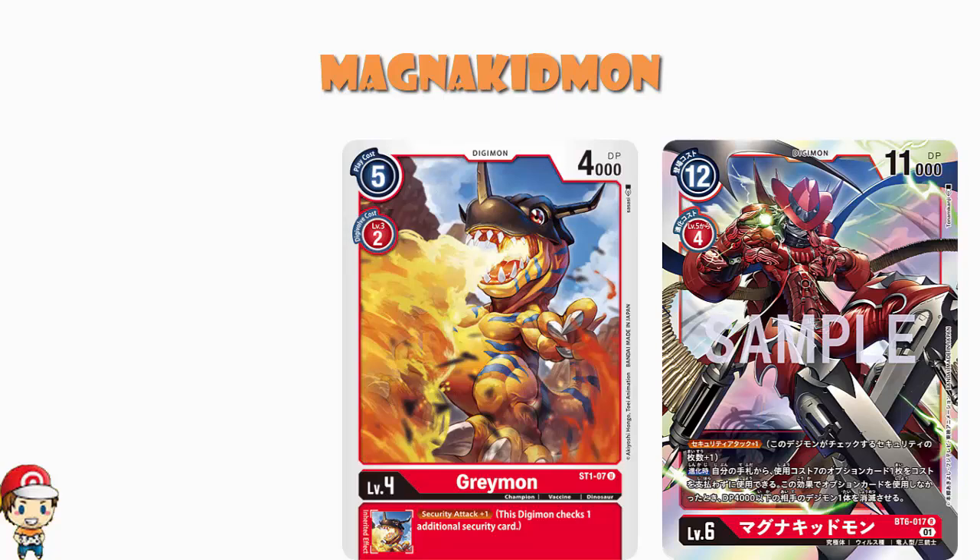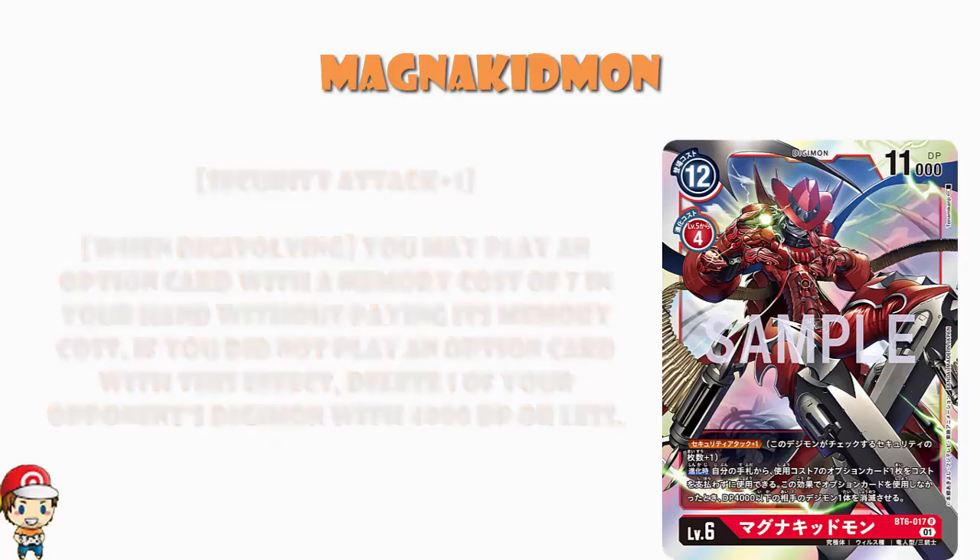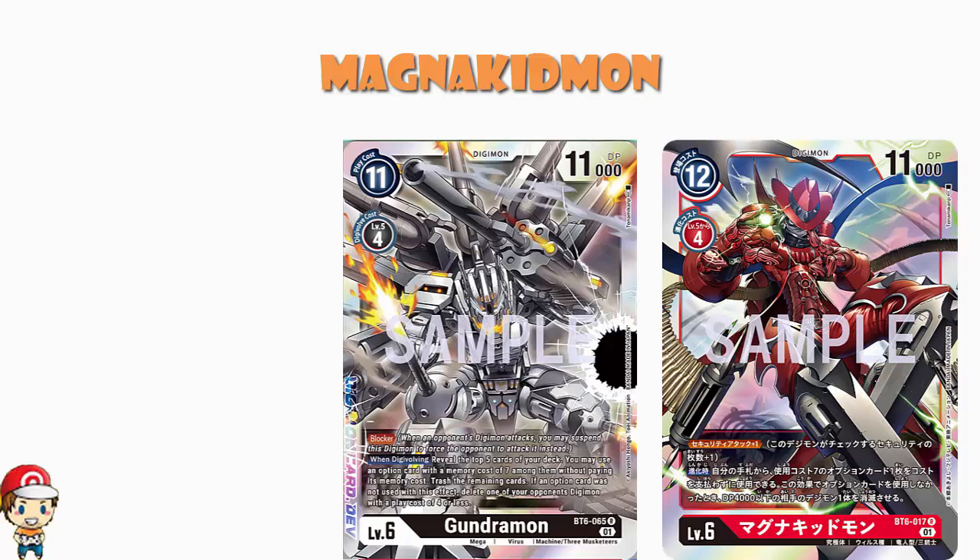But when you Digivolve into it, you may play a seven cost option card from your hand without paying its cost. If you didn't do that, delete one of your opponent's Digimon with 4,000 power or less. And you might think that this sounds just a little bit familiar, and you would be right. Because this is in fact the exact same skill that we saw on Gundramon. Well, okay, it's not exactly the same. Magna Kidmon plays it from your hand, and Gundramon looks at the top five cards of your deck, and then plays one from there if there is one.